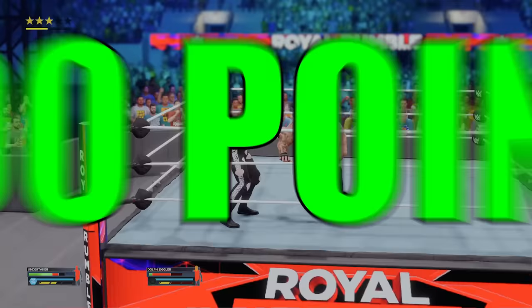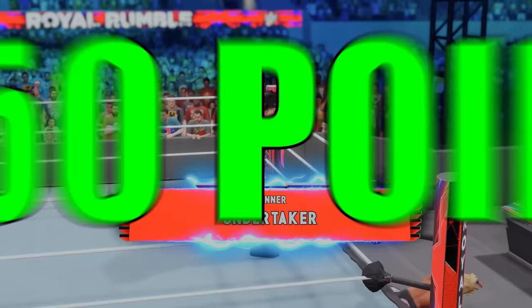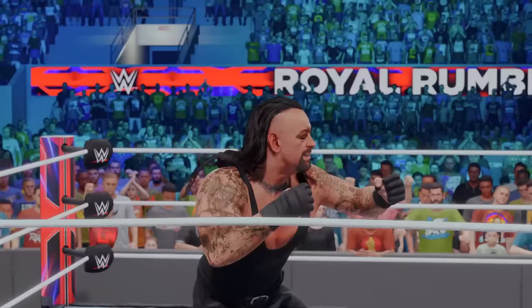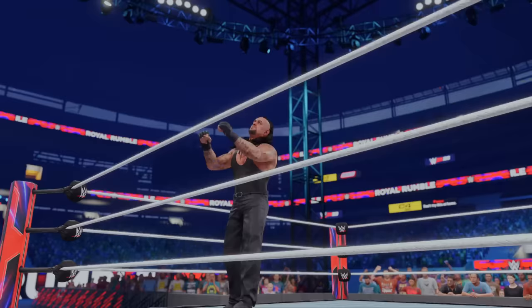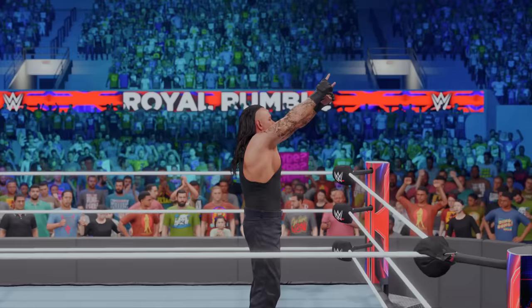We got Cena out. Come here Ziggler — don't eliminate me. We're winning this match. Undertaker, get him out! He just went out. We win as a 30 overall Undertaker. That is the greatest Royal Rumble performance you are ever going to see.